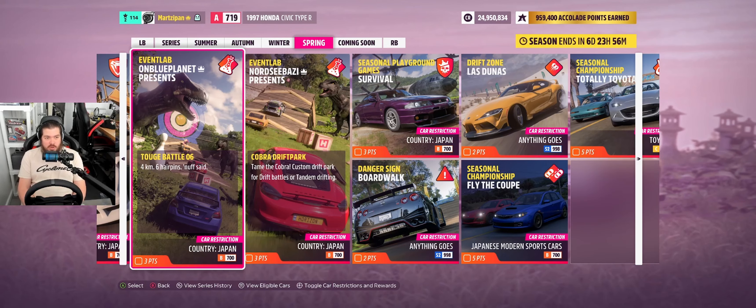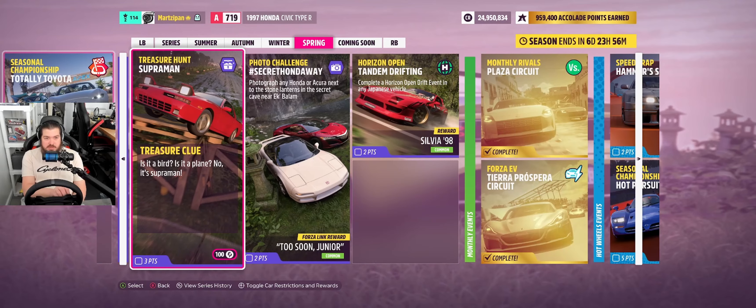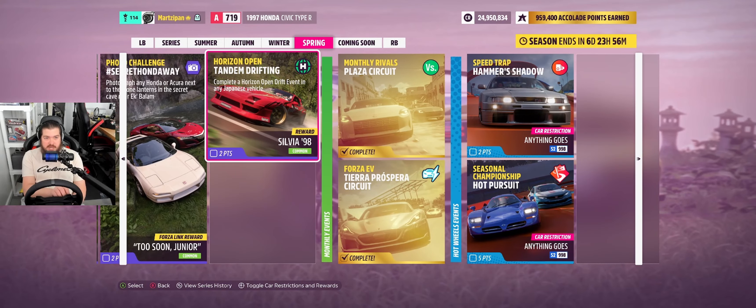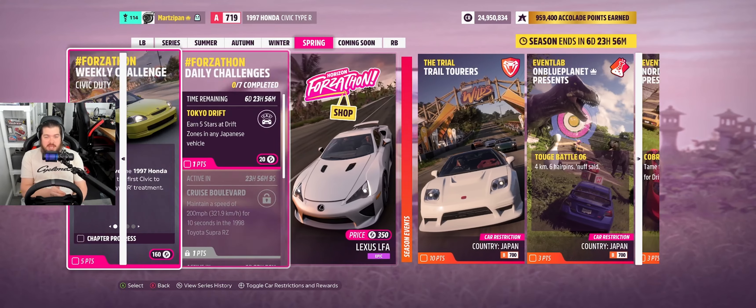We have two Event Labs this week — Blue Planet and Nord Sea Bozzy. One is a touge battle and the other one is a drift park, so I'm looking forward to that. Seasonal Playground Games, two PR stunts, two seasonal championships, treasure hunt, photo challenge, and Horizon Open — it's drifting, I like it. Not that much to do this week, but we'll knock it out anyway.